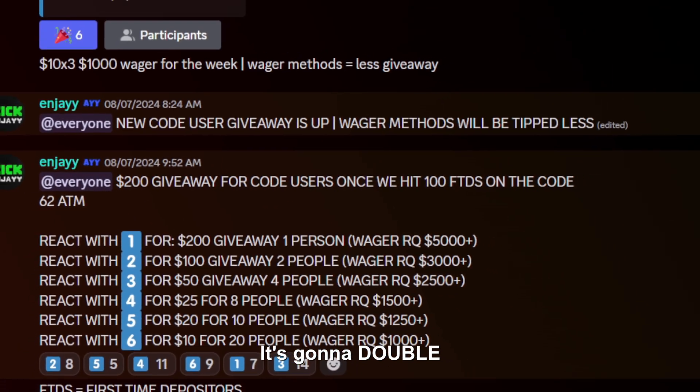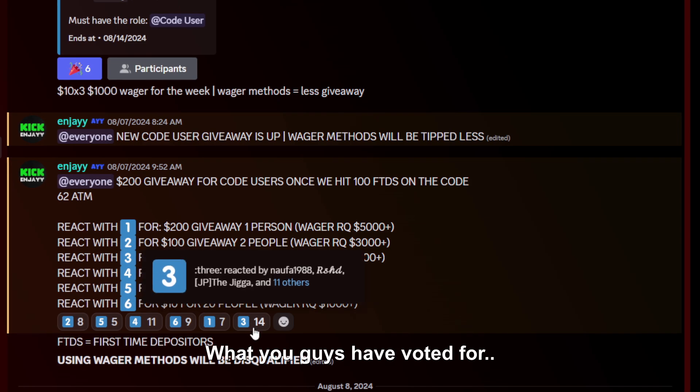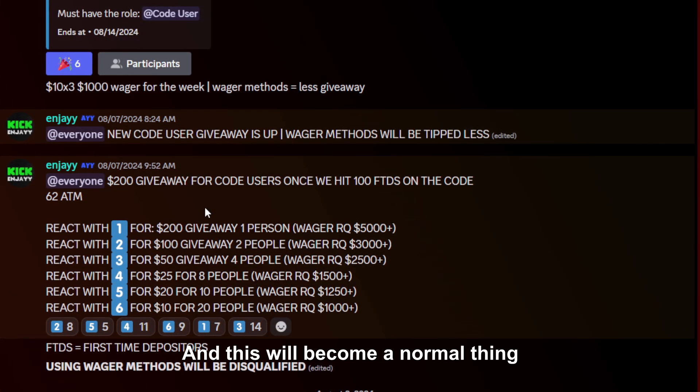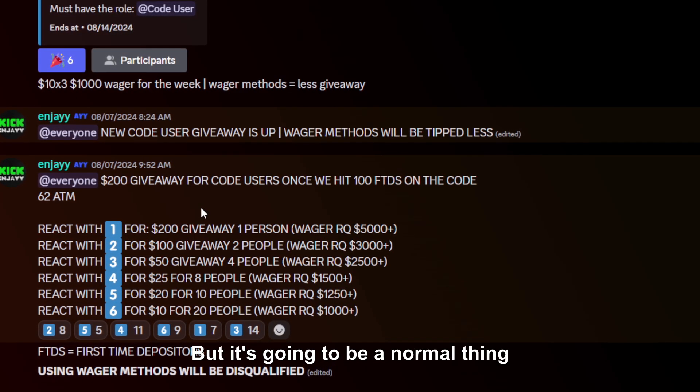Remember at the beginning when I said it's going to double, triple, or even 10x as much as we grow. We're doing a $200 giveaway for code users once we get 100 first-time depositors on the code. As of this post it was 62, and as of right now it's around 67. What you guys voted for is a $50 giveaway for four people, and this will become a normal thing — not just once, not just twice, but a normal thing from now on.